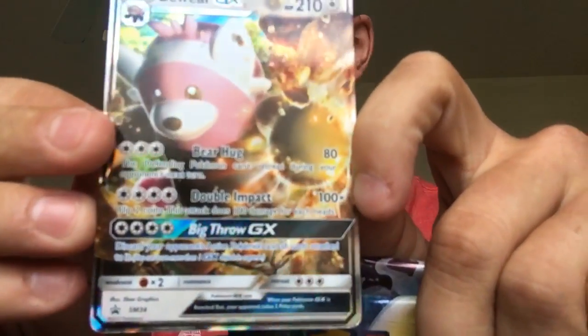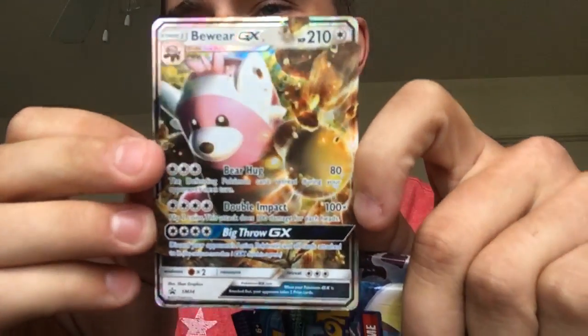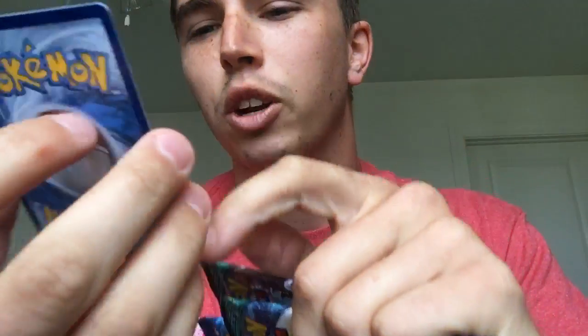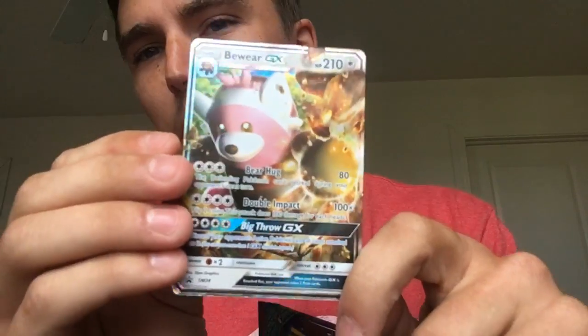Beware GX — look who is on the run, people! The thing is pretty sweet, it's real shiny. It's got Bear Hug, Double Impact, and Big Throw GX. 210 HP — this thing is insane!